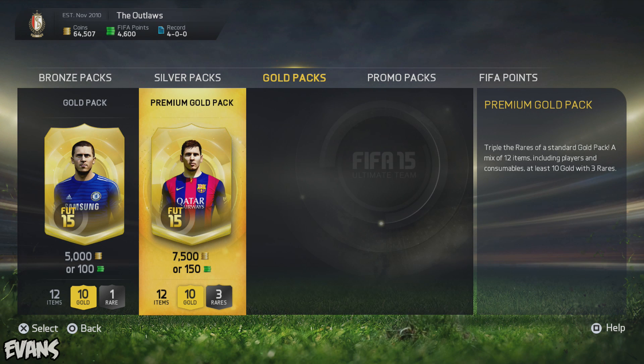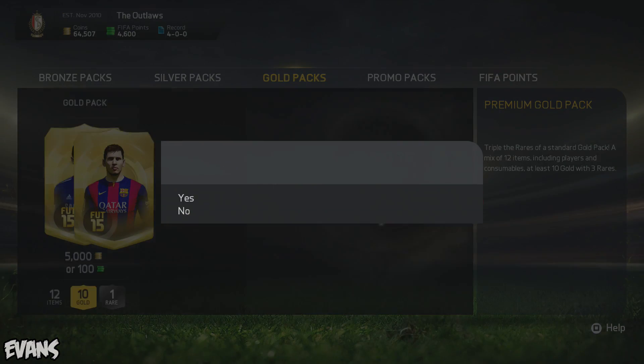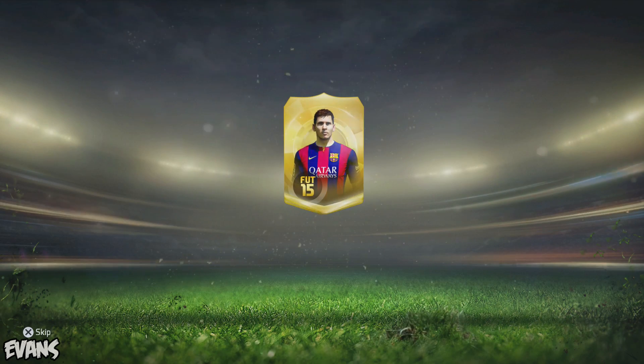What's going on guys, it's your boy Outlaw Evans and today we're gonna open some premium gold packs to see if I can get anyone decent towards my squad builder. So without further ado, let's get started — pack number one.